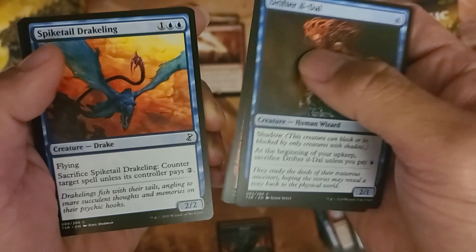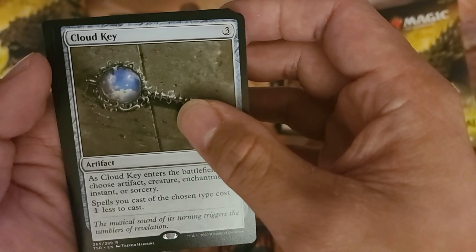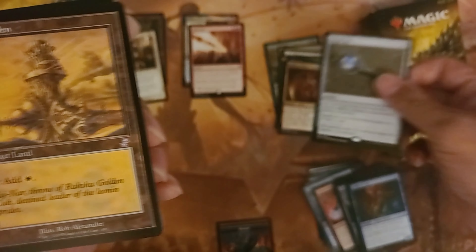Oh, this feels good. Cautery Sliver — is it? Cautery, okay. Clockseeker, Clockwork Hydra, and a Cloud Key — oh, that's not bad I think. And Ancient Den.